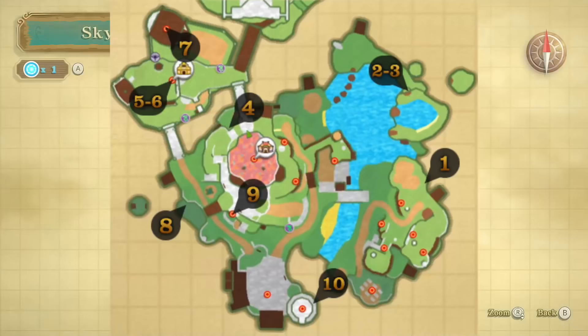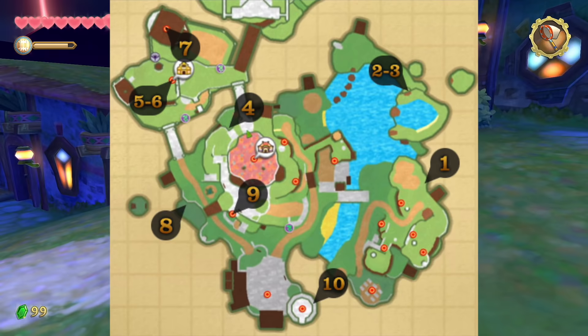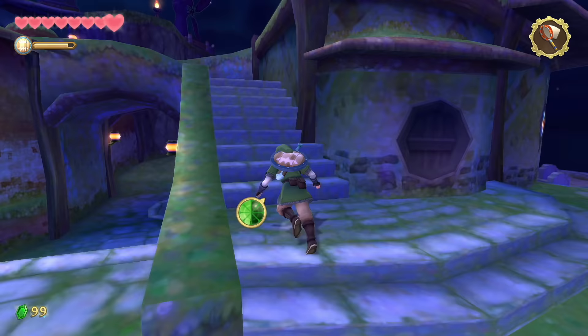I'm going to show an image on screen from Zelda Dungeon — they have an adorable little map showing all crystal locations. If you want some mystery, take a screenshot and fast-forward to the gratitude crystals section. On the rightmost island of Skyloft, there's only one crystal, on a tree near the top of the residential area.